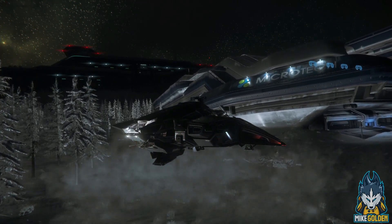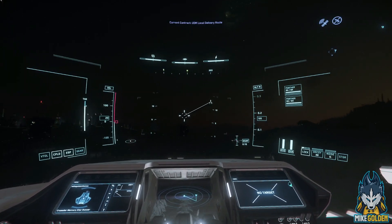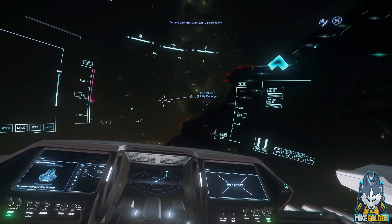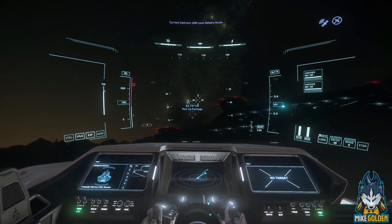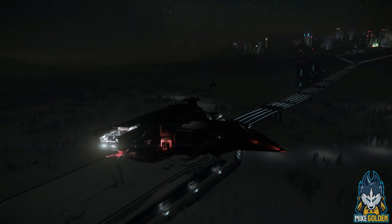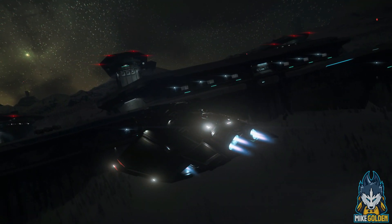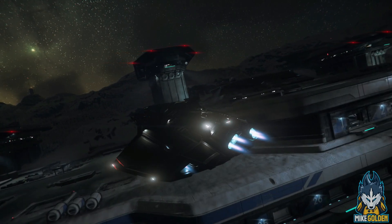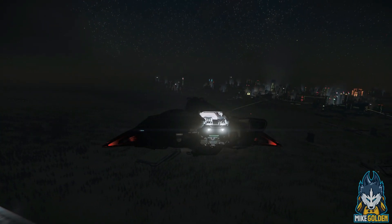Landing gear up. And let's go first person here. We are going to Calatrope or something like that. It's on another planet, so we're going to need to get into space, leave the atmosphere, hopefully not crash into the space station. Look at how freaking beautiful this game is. This game is massive. If you've never played this game, it's as big as it looks — it's even bigger than it looks, to be honest. It's insane. There's New Babbage behind us.